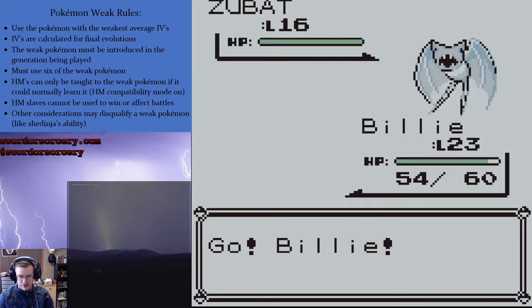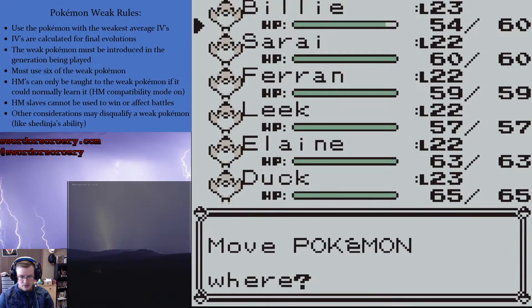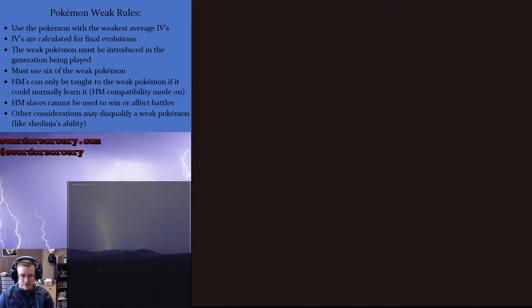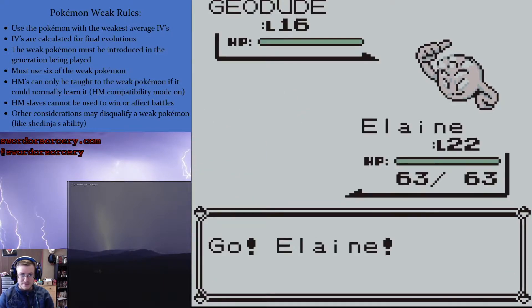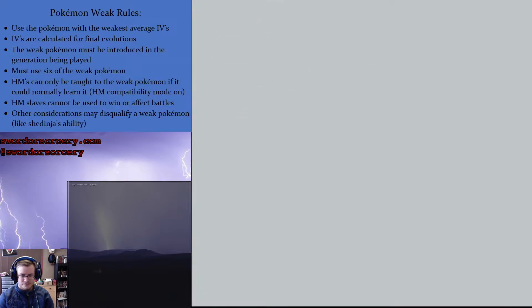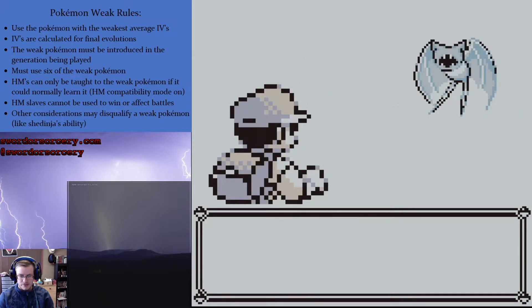I also forgot to swap Billy out. It's okay. There we go. Put Elaine out front. Now go back the right way and run into something else. That's just how it be sometimes. Geodude shrugs. At least it's a Zubat.